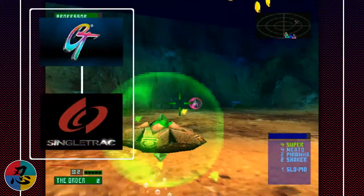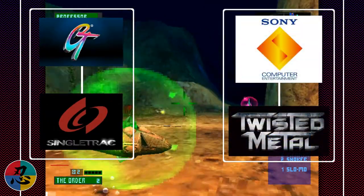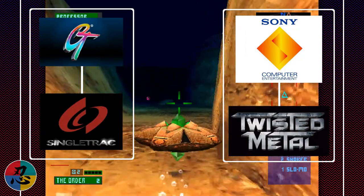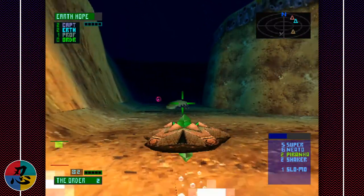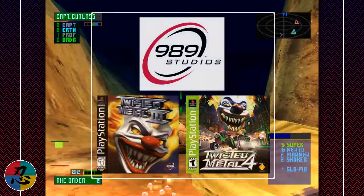Not too long after the release of Twisted Metal 2, they were acquired by publisher GT Interactive. However, Sony retained the rights to the Twisted Metal license. This of course meant that Singletrack couldn't develop Twisted Metal games anymore, and that's why the series started to suck after the second game.